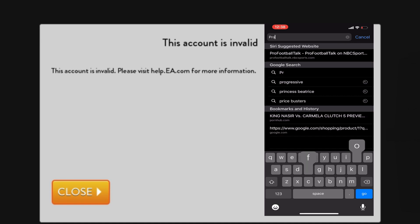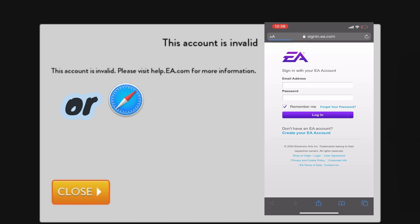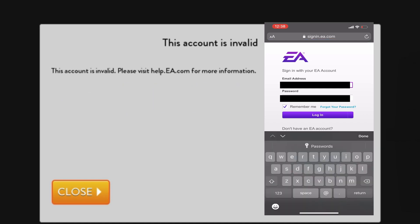The first thing you're going to want to do is head over to profile.ea.com. I would recommend that you only use Firefox, because for some reason on every other browser it wouldn't load for me. When you get over there, log in.